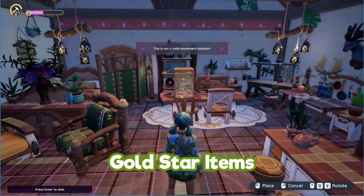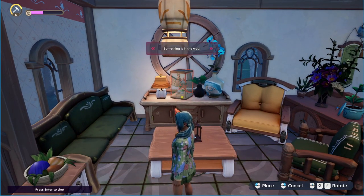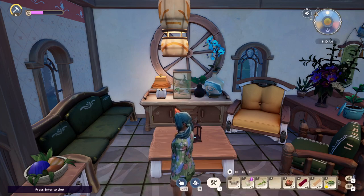Gold star items can be placed in your home as decoration — I have placed a steak dinner, a fish, and a butterfly and I love it. I'm going to be using this a lot.